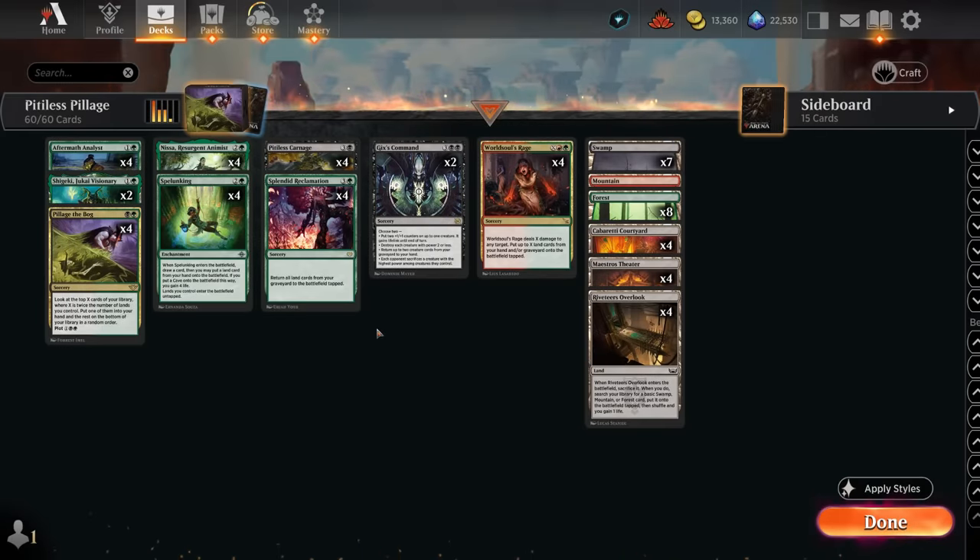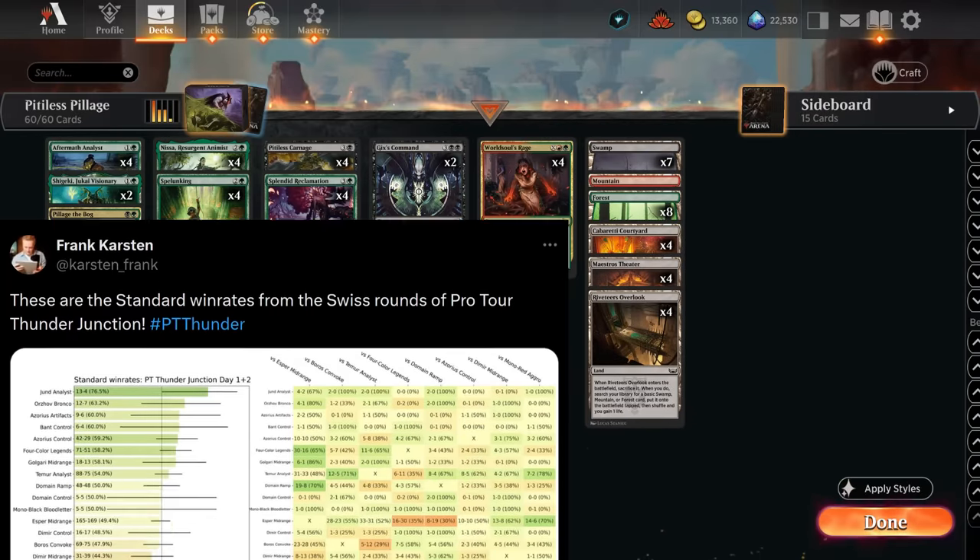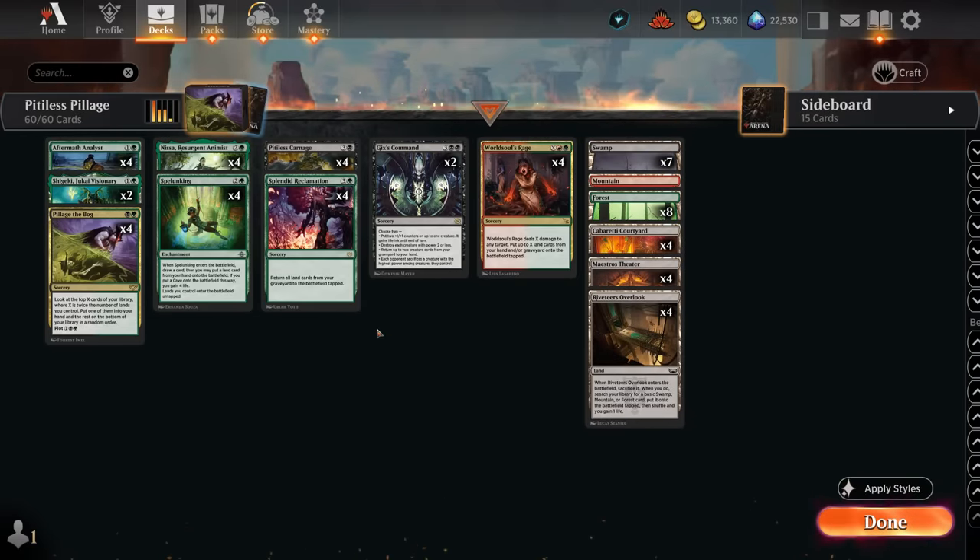Hello and welcome to another Standard Games video. Today we're taking a look at a black, red, and green — or Jund colored — landfall combo deck. This was actually the best performing archetype in last weekend's Pro Tour. The only reason it didn't win is because the Pro Tour is a combined result of limited and constructed, so those players playing it may not have had the best results in limited. But in constructed, this was the best archetype, at least in best-of-three. This is very similar to the Temur landfall ramp deck, exchanging blue for some black cards.